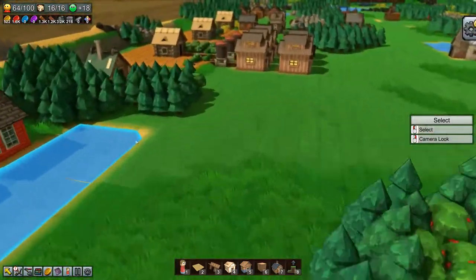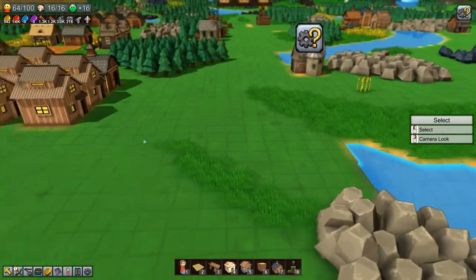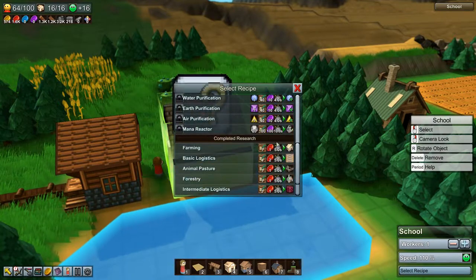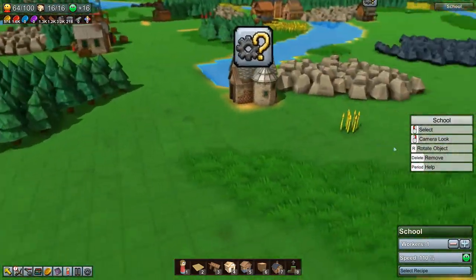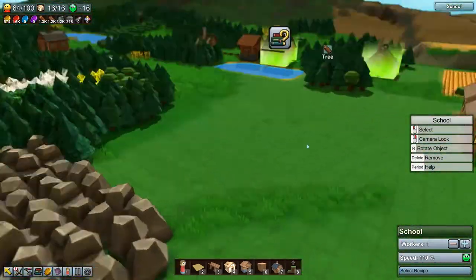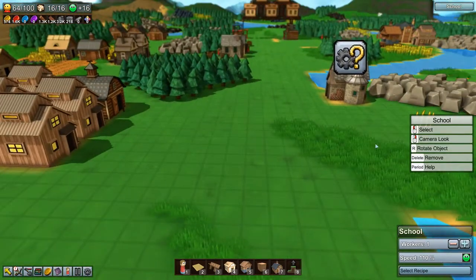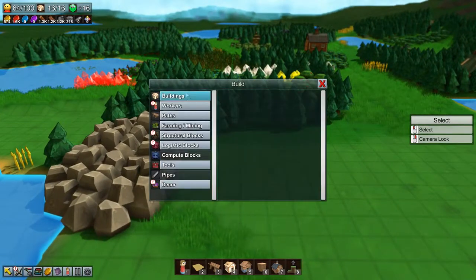I don't know if I want to put another forester — that's pulling two but let me see. I think we're done with our red coin research — we are! So we can go ahead and put one. Where do we want to put one? Maybe we'll put it right here.